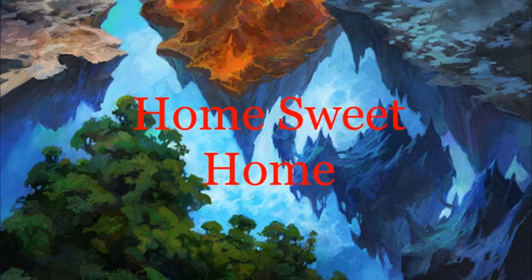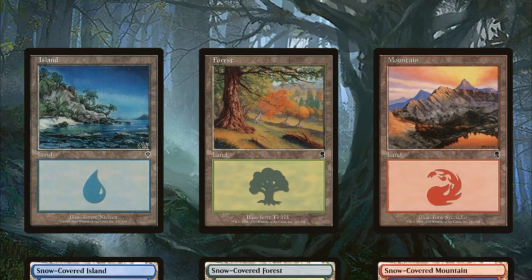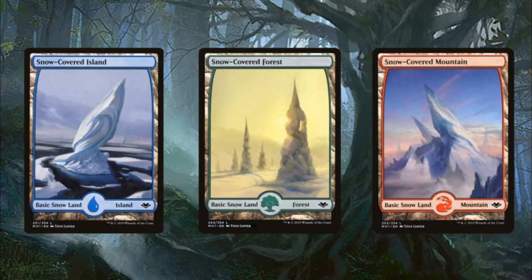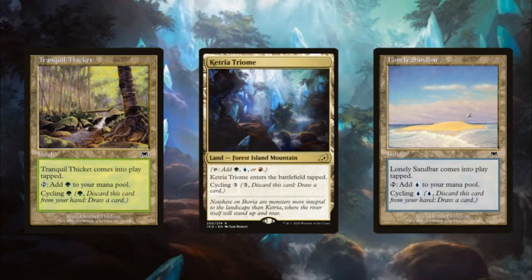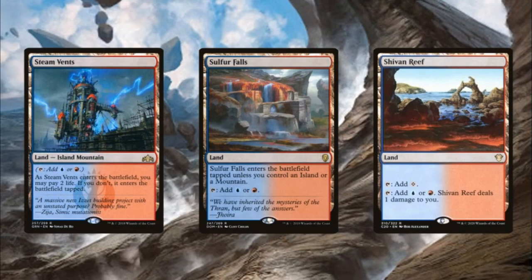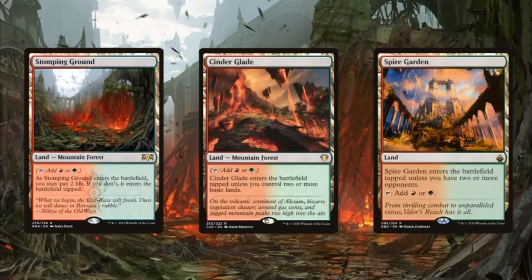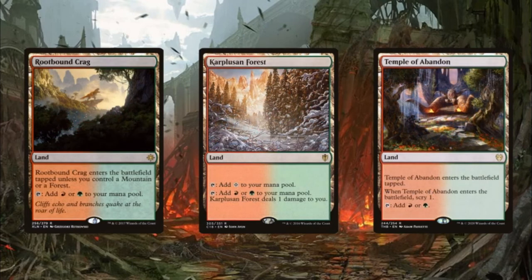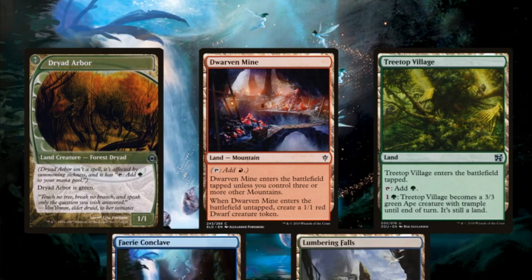Speaking of lands — 'Home Sweet Home.' We recommend running Island, Forest, and Mountain basics along with at least one of each snow-covered land. We're also running each available guild gate in our colors and cycling lands: Tranquil Thicket, Cataract Gorge, and Lonely Sandbar. Our dual land package includes Steam Vents, Sulfur Falls, Shivan Reef, Breeding Pool, Hinterland Harbor, Yavimaya Coast, Stomping Ground, Cinder Glade, Inspiring Vantage, Rugged Prairie, Copperline Gorge, and Temple of Abandon. For creature lands we run Dryad Arbor, Dwarven Mine, Treetop Village, Faerie Conclave, and Lumbering Falls.